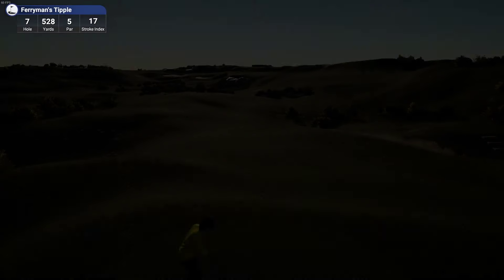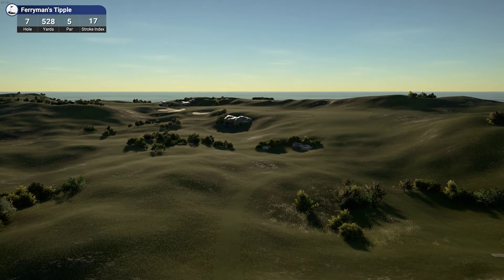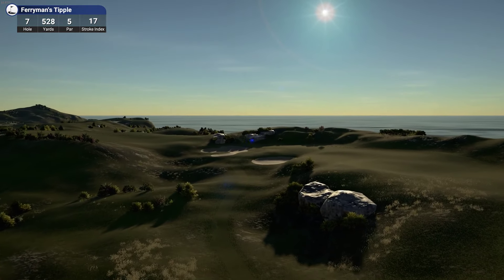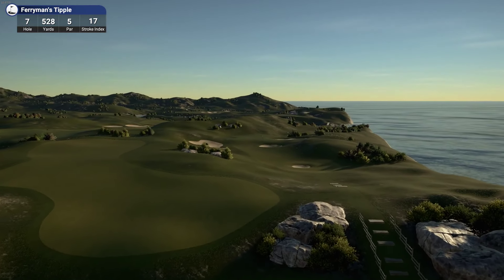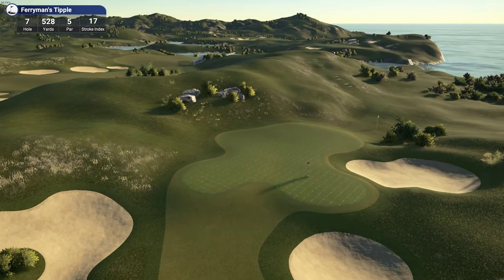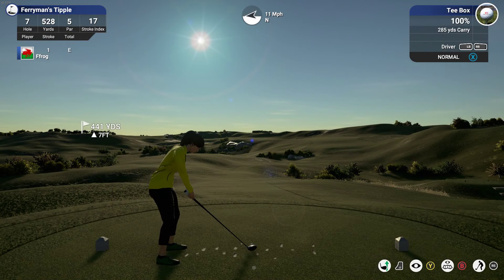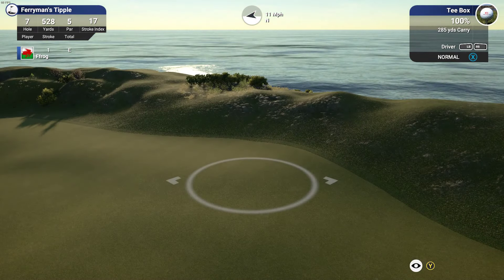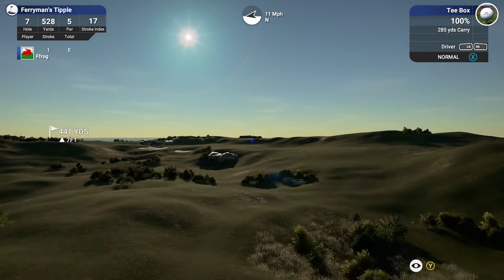Hole number seven — this is the shortest par five on the course, normally a birdie opportunity. There's the landing spot just to the right of the bunkers. Then you're hitting a blind approach shot over the rocks where you see those steps, and to the green. Awkward flag again — but then it is a short par five, don't want to make things too easy. You'll notice on this hole, as on all the others, there are no trees on this course. I think the Highlands courses look better without trees, and I didn't really like any of the trees the designer gives you.